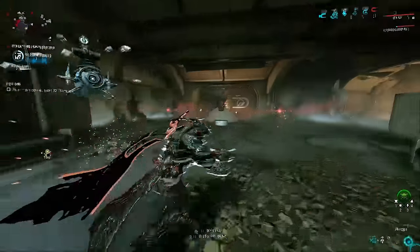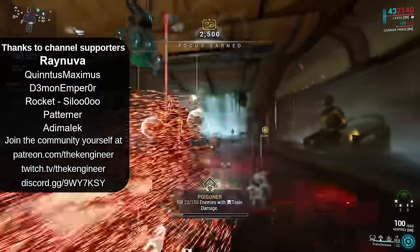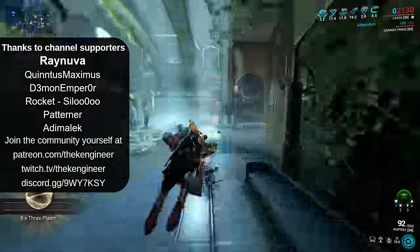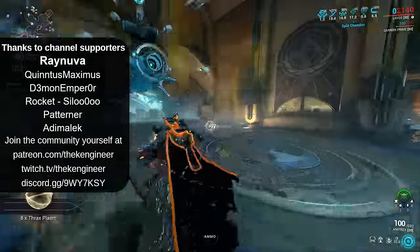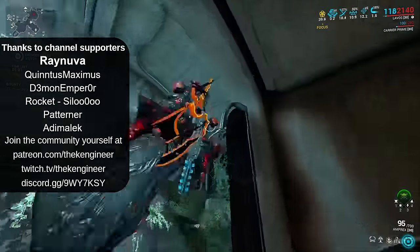So if you really want to get as much Aya as possible, then it's early lunch for Konzu — go do some bounties to earn all of the vaulted relics. If you've found this video helpful, then subscribe to the channel to catch more as it goes live. And as always, farm Aya, get relics, and fight well, Tenno.